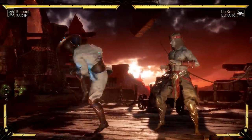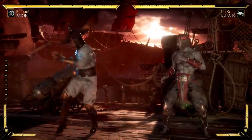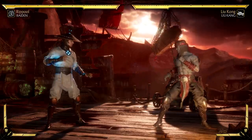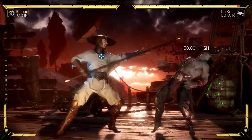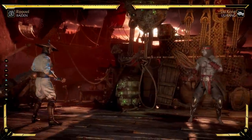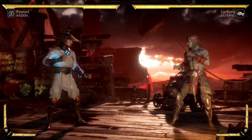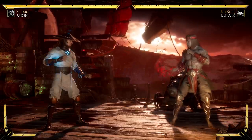Back and four is pretty much universally a sweep — a ranged low attack that trips the opponent, letting you advance on them as they get up to apply pressure. Beyond those universal inputs, moves become character-specific. For example, Raiden's forward one, forward two, and forward four are all lightning-based moves unique to him. There are no diagonal inputs for the most part; the game mainly uses cardinal directions — up, down, left, right.